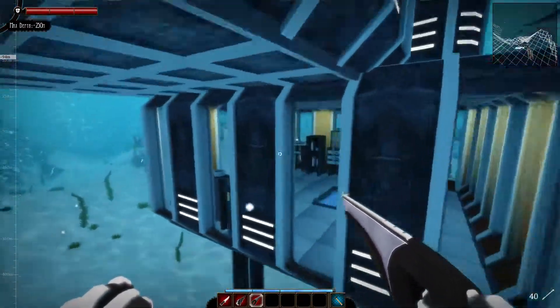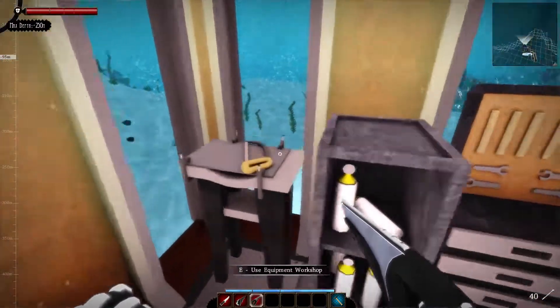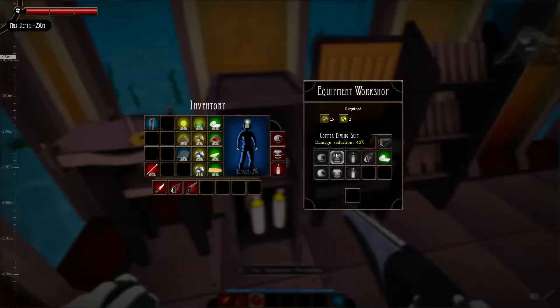Let's actually look to see what we need to upgrade our diving suit. I'm pretty sure all we need is iron, or copper. We need copper and gold - we have no gold. So we need to find some gold and some copper. Once we have the copper diving helmet we can go down wherever.